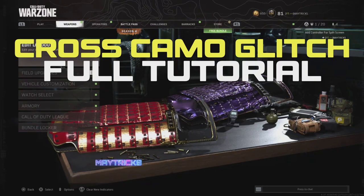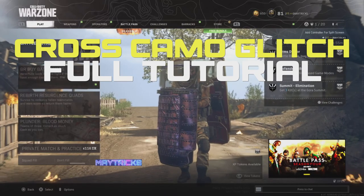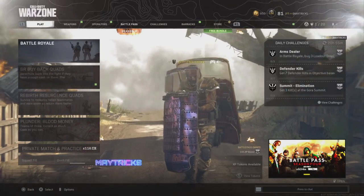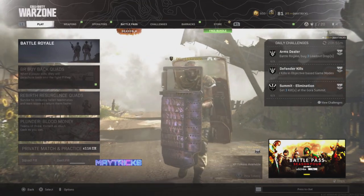Hello everybody, welcome to the channel, it's Matrix here. In today's video I've got an insane glitch for you guys — the cross camo glitch, or the camo transfer glitch, whatever you want to call it. It is out now and I'm happy that I can share with you guys how to do this glitch.